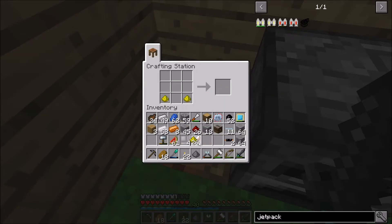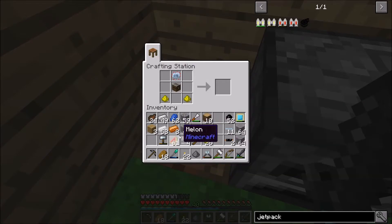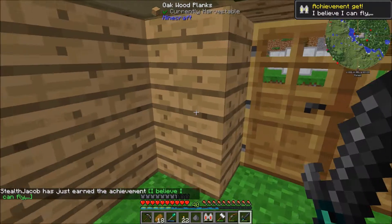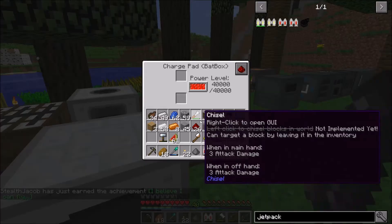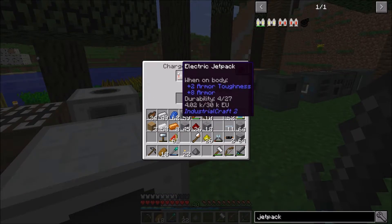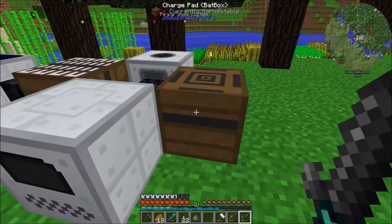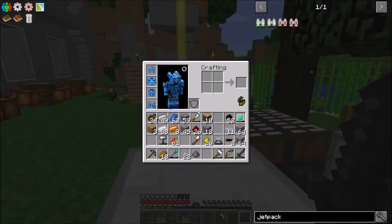I think we already have our jetpack! That was really fast — it didn't take long at all. Electric jetpack — achievement unlocked! Okay, so let's charge this thing up. It does hold a lot of power, which is really good. We're able to go farther distances with it, and that's pretty cool.